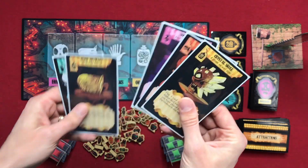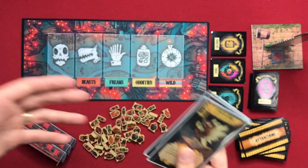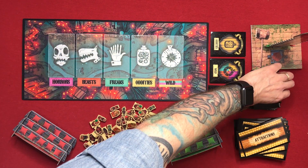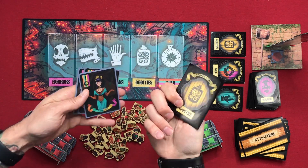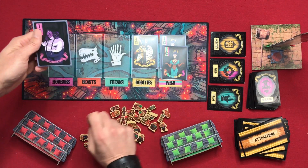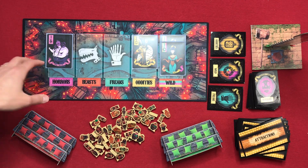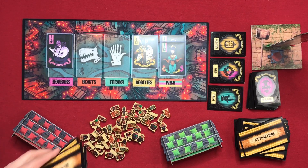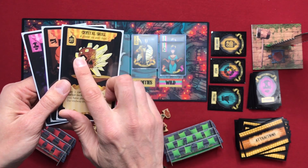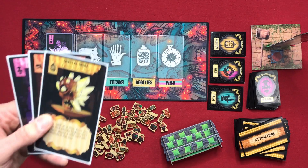You pick three attractions at the start and your goal is to score them. To score, you use the Barker cards on the midway. As the game goes on, you move Barker cards to the midway — each card goes in its matching suit spot: oddities, wild, horror, etc. These midway point values are what the community uses to score attractions. For example, if I have an oddity attraction card, I need four points — so I can take the two points in oddities plus two wilds to score it.